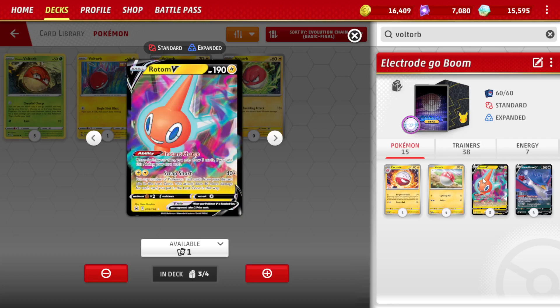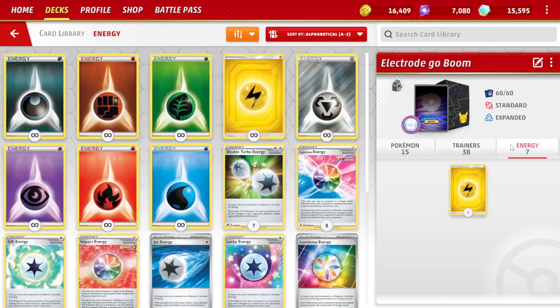When all is said and done you bring up Rotom and use Scrap Short, which is 40 plus 40 more for every trainer tool in your discard pile that you select and move into the loss zone. Instant Charge is also great for the first round or two if you're not able to get off an attack — you just draw a few extra cards.